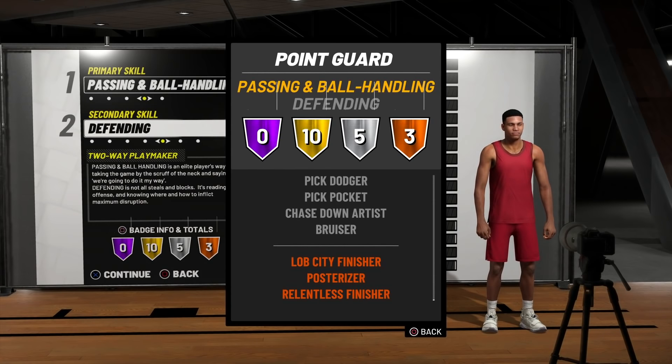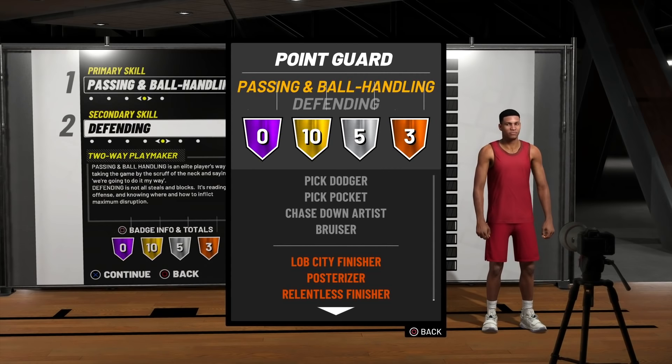For the silver badges you get Defensive Stopper, Pick Dodger, Pick Pocket, Chase Down Artist, and Bruiser — these go to gold after you hit 99 overall and are going to be complete cheese. For our bronze badges we get Lob City Finisher, Posterizer, and Relentless Finisher. This isn't bad for a two-way build. We still get all the gold badges we need to get ourselves open or free teammates, while still having that defensive presence on the court.